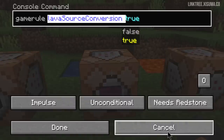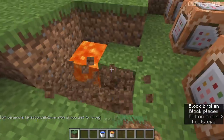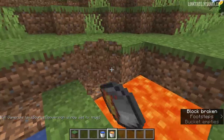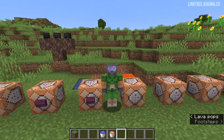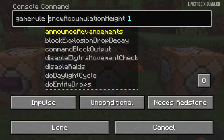Equal to this, there's one for lava source conversion. This is false by default but if we set it to true and remove a few pieces of lava and place one in, it will generate another block of lava. I think these game rules are great because they allow you to customize parts of the world and game behavior more.